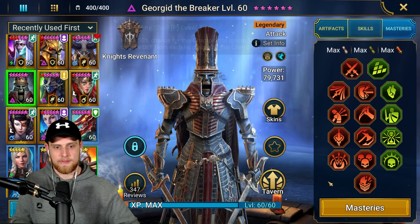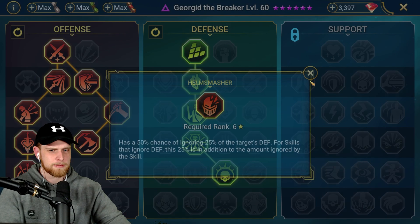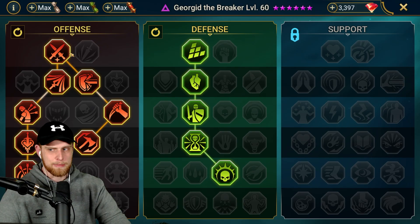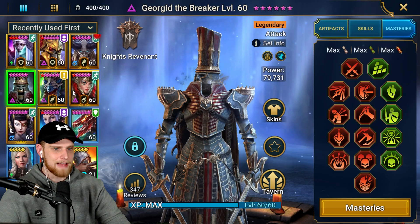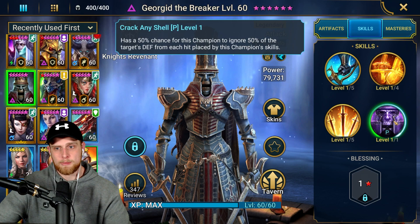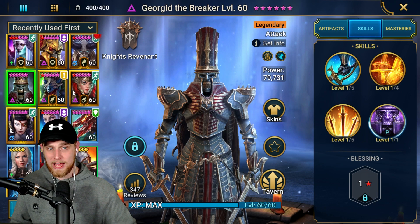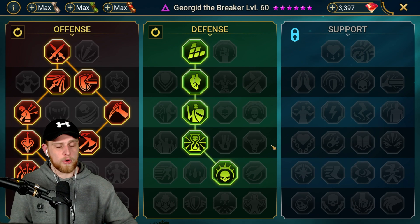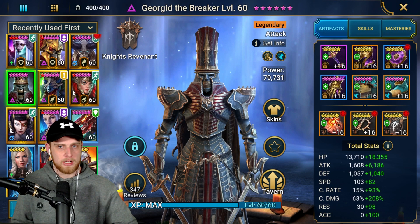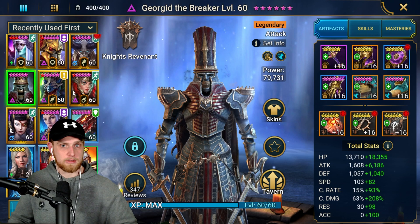This passive is literally just an improved version of Helm Smasher. The skill has a 50% chance to ignore 50% of the target's defense from each hit placed by this champion. I'm looking at it as something that's nice to have, but I'm not building around it yet. I think for the majority of players building around it wouldn't really make sense — still wear your lethal gear, still wear your savage gear, still do all that stuff. And if that ability procs, amazing. If it doesn't, you're not losing out on anything.